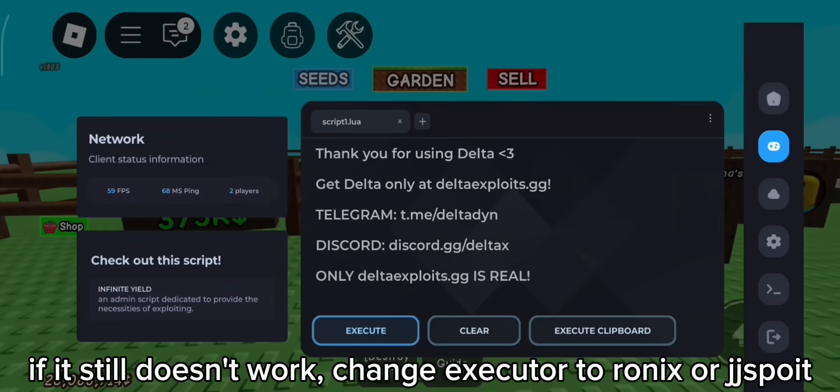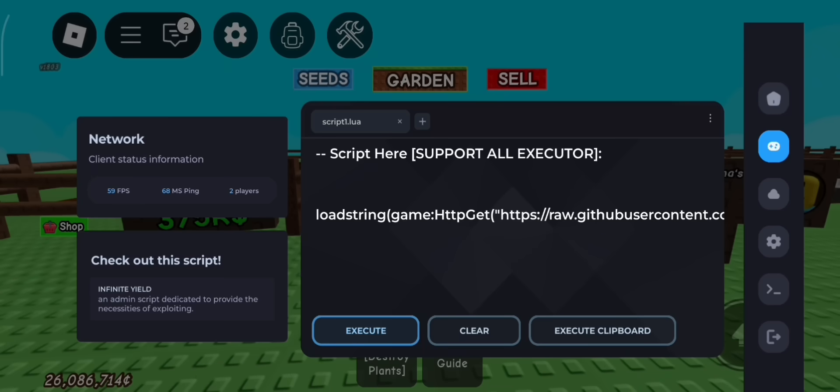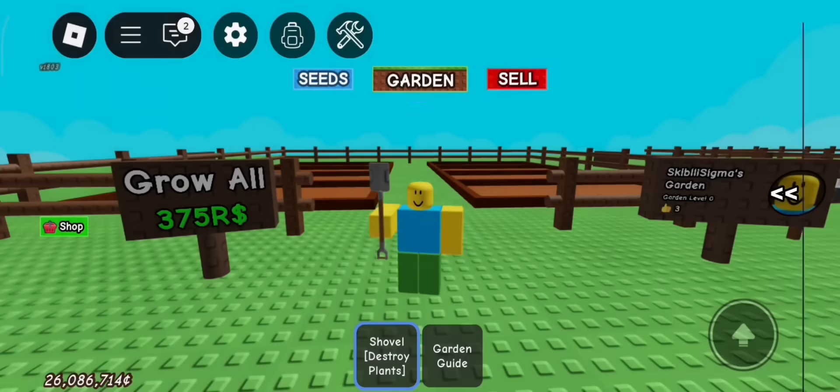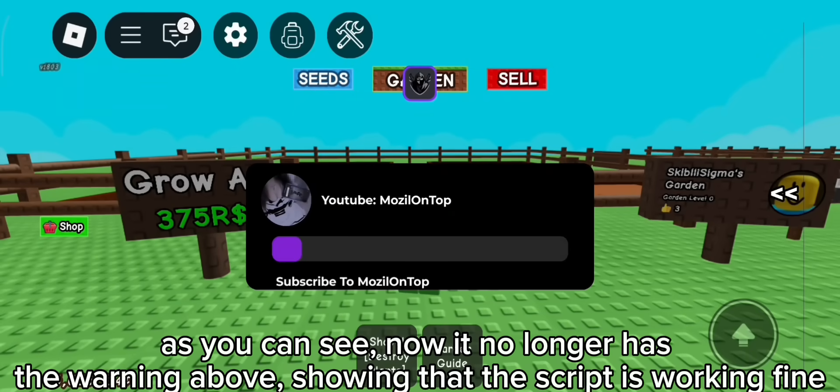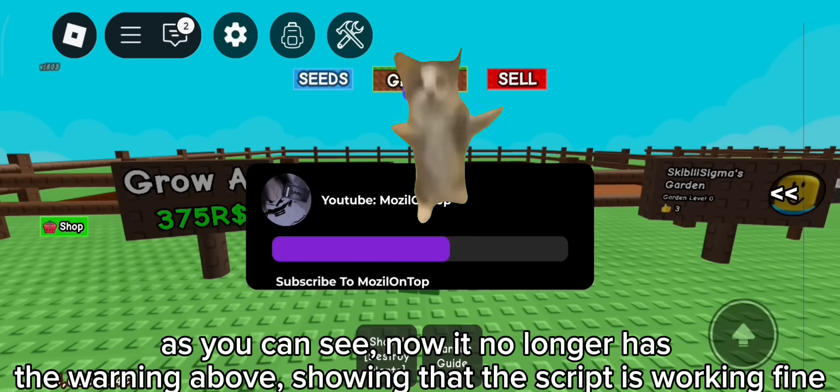If it still doesn't work, change the executor to Ronix — it will be perfect. Let's execute the script. As you can see, it no longer has the warning above, showing that the script is working fine.